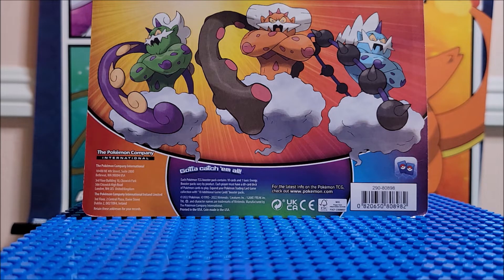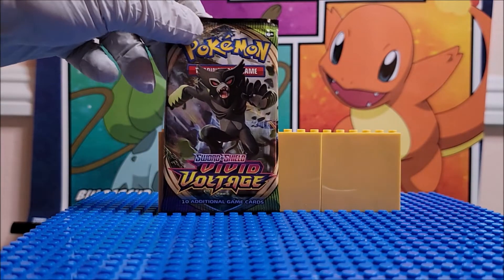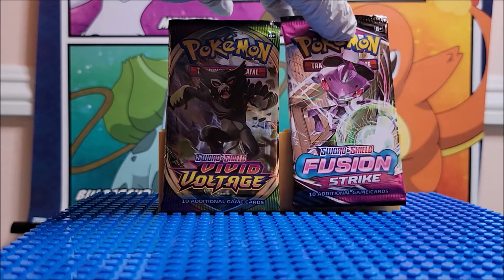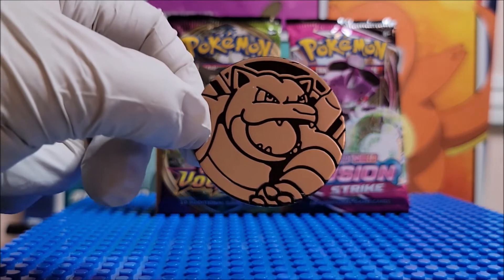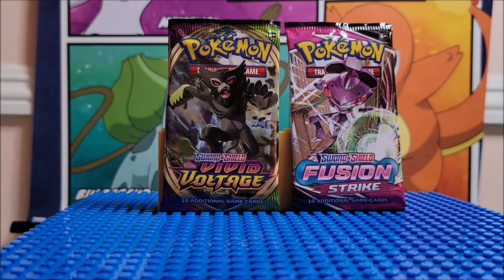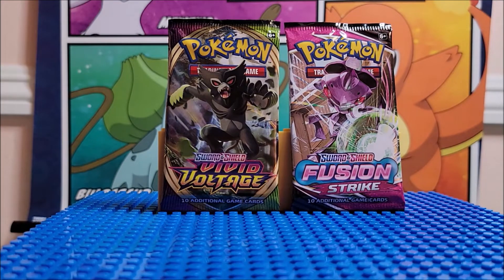We are going to open it up and show you what you got. The token you get is this little guy — a little bolt. It's a Blastoise, a happy little Blastoise. The back side just says Pokemon. It is plastic — it says metallic but it's plastic, it just has a shiny coat on top, so don't let that fool you.